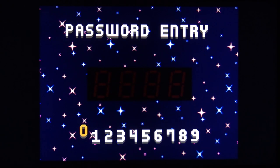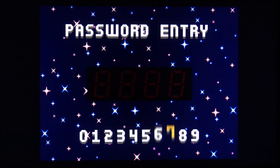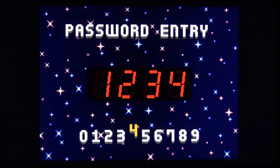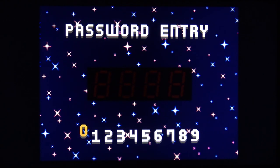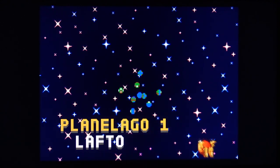The password screen lets you enter a four-digit numeric password from previously completing a level — you simply select the corresponding numbers. Let's start a brand new game on the very first Planilago system, known as Lofto.